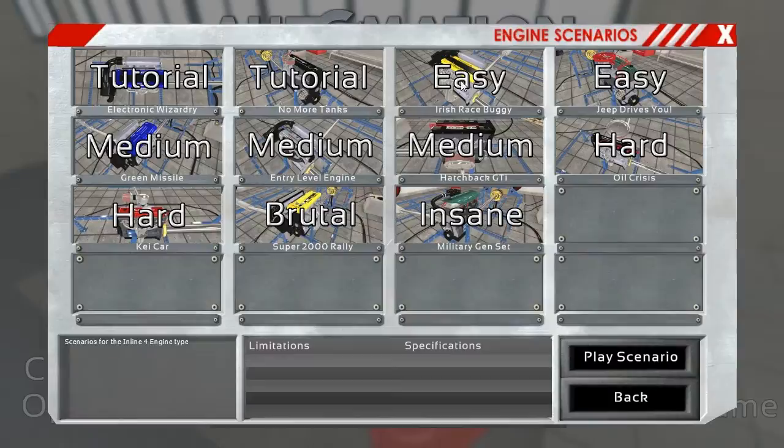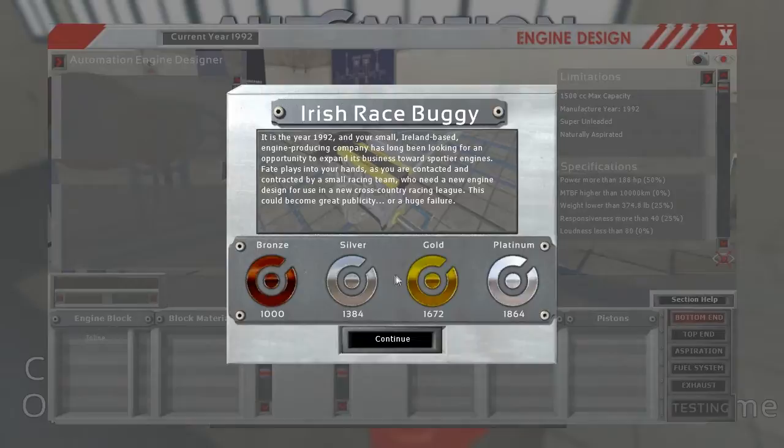So we're going to start with the Irish race buggy, and each scenario has you build an engine. Two specifications designed in this scenario here. It is the year 1992, and your small Ireland-based engine producing company has long been looking for an opportunity to expand its business towards sportier engines. Fate plays into your hands as you are contacted and contracted by a small racing team who need a new engine designed for use in a new cross-country racing league. This could become great publicity or a huge failure — probably a huge failure in my case.